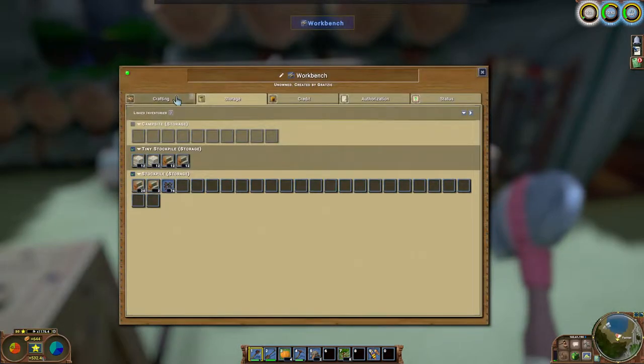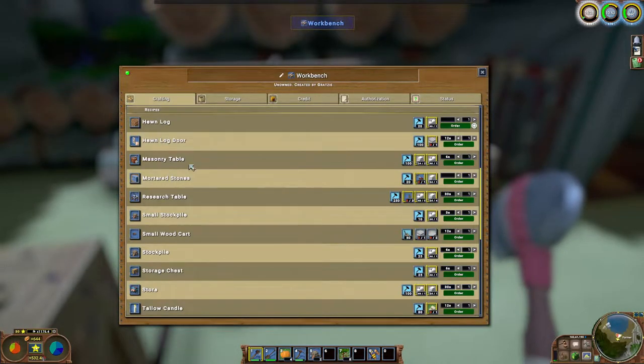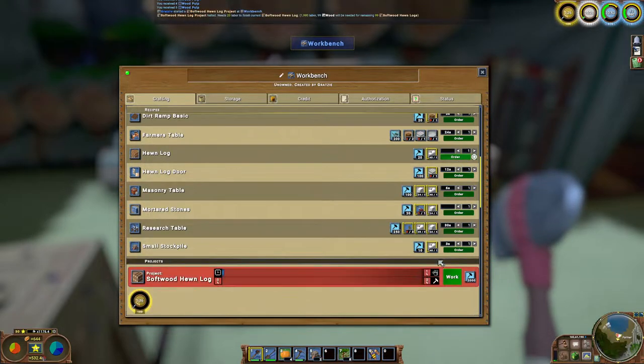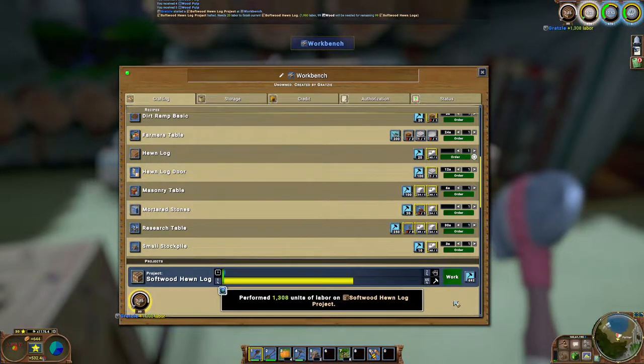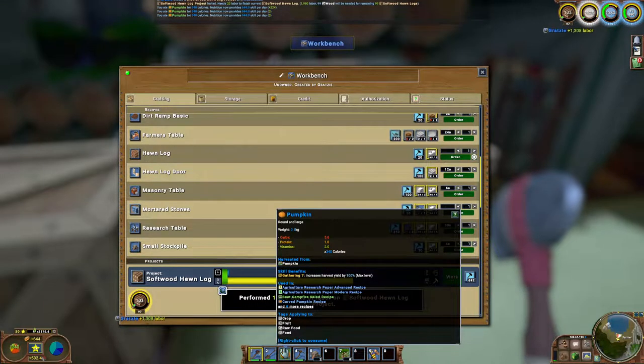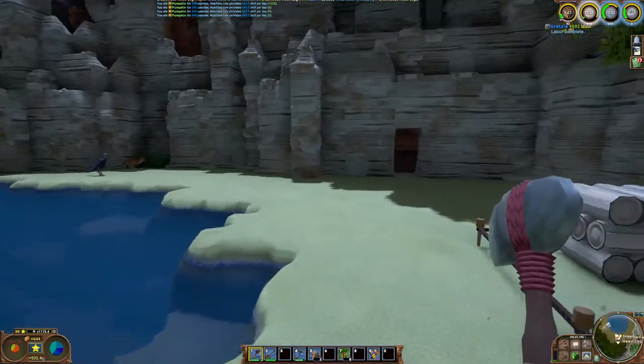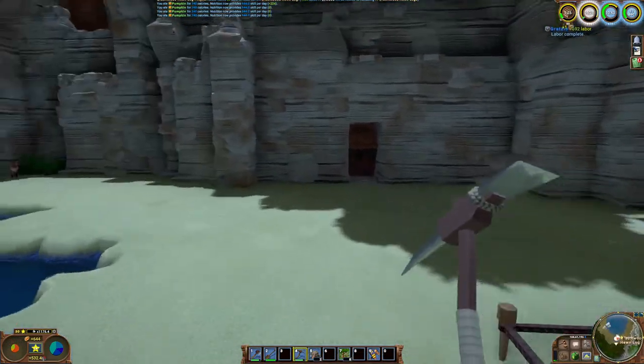Let's get some hewn logs crafting — this is gonna be our first material we can make stuff with. I've got enough to make 46, I'll throw a hundred in there and eat some pumpkins. If I drop more wood off it can make more hewn logs for me. Let's go ahead and continue digging.